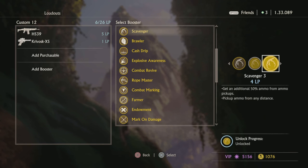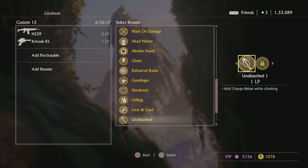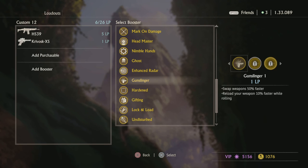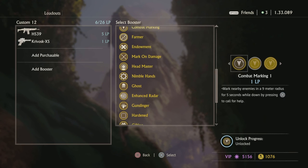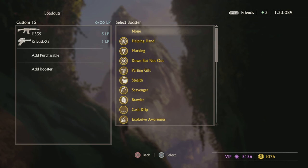What Lock and Load does is: anytime you kill someone, bullets are automatically put back into your magazine without reloading. With Scavenger 3, you pick up ammo from any distance, so hypothetically if the opportunity presents itself, you can mow down a whole team without reloading. The most I've done with Scavenger 3 and Lock and Load 2 is 4 kills — it was amazing. I felt like I had a minigun, but my minigun was the HS-39. There is fun to be had with these boosters; you just have to find out and play with it.